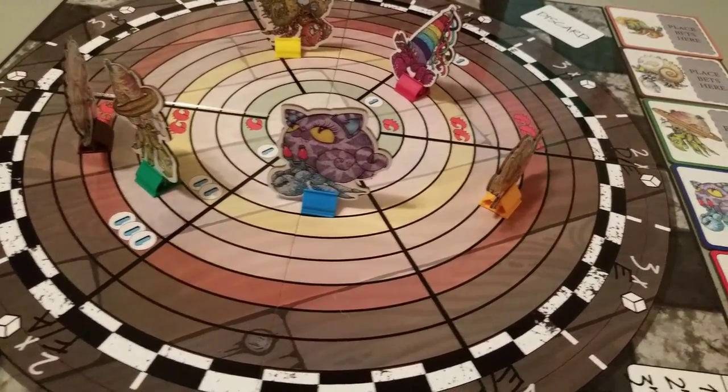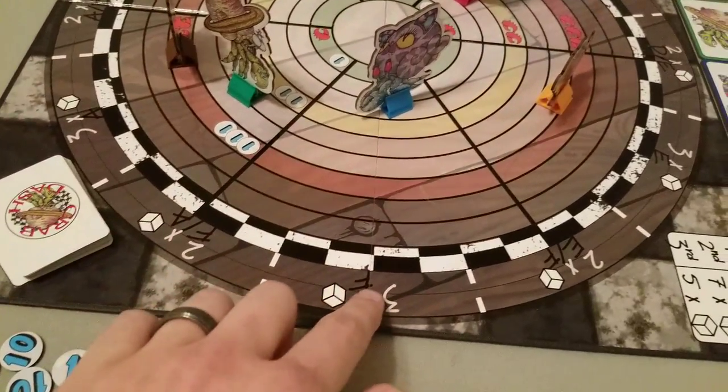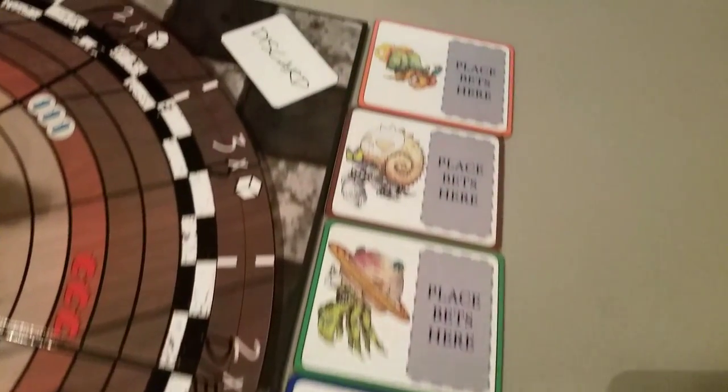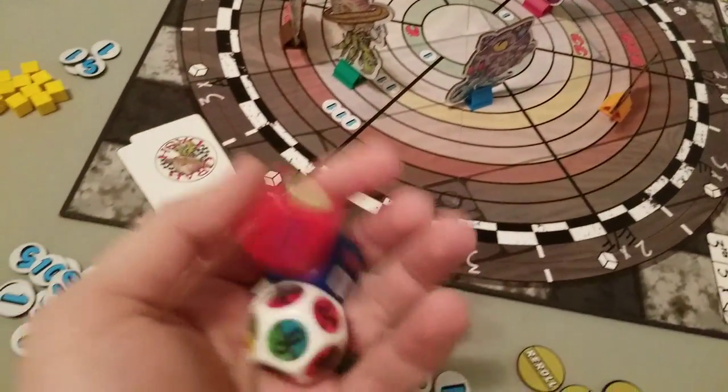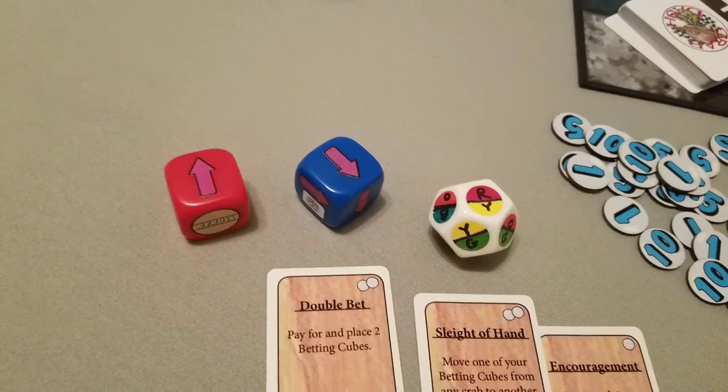In Crab Dash, players are competing to move their hermit crabs and cross the finish line. They're also placing betting cubes — each player has 10. They're placing betting cubes on the individual lanes on the outside, and they're betting on which crabs they think will finish in 1st, 2nd, or 3rd place. At the beginning of each turn, you will roll these dice, and they will determine which crabs move and how many spaces.